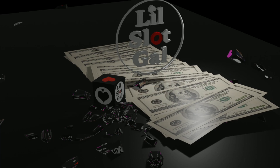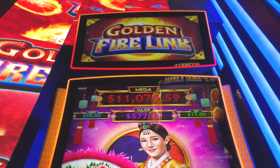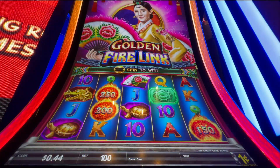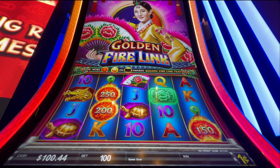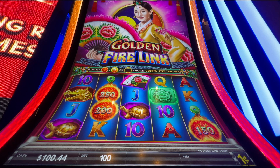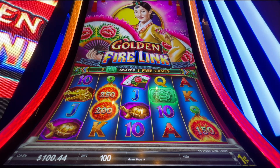Come on, let's have some fun! How about we play some Golden Firelink? Here are the progressives. I'm gonna put in a hundred dollar bill. I am currently on a one-cent denomination and I will be alternating my bet.